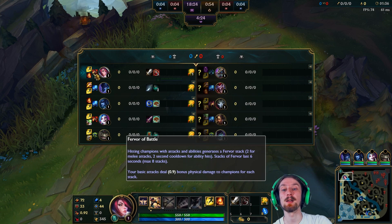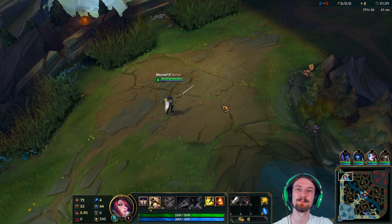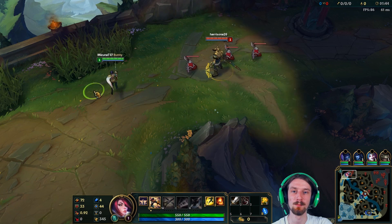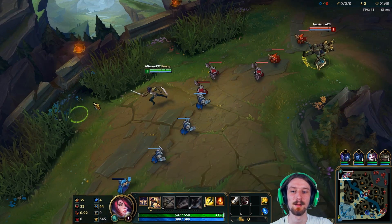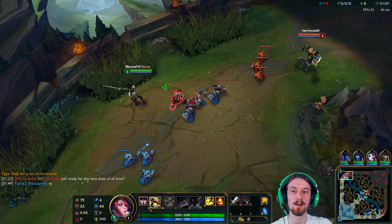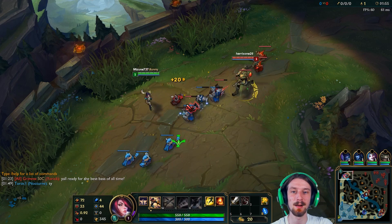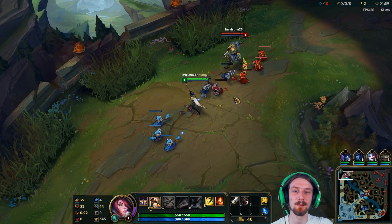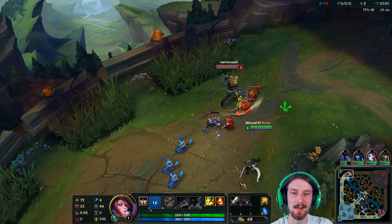Masteries today are 18-12-0, taking Fervor of Battle. Here is my foe. We are going to just play it like you do. Those attack speed marks and quints make CSing oh so very easy.